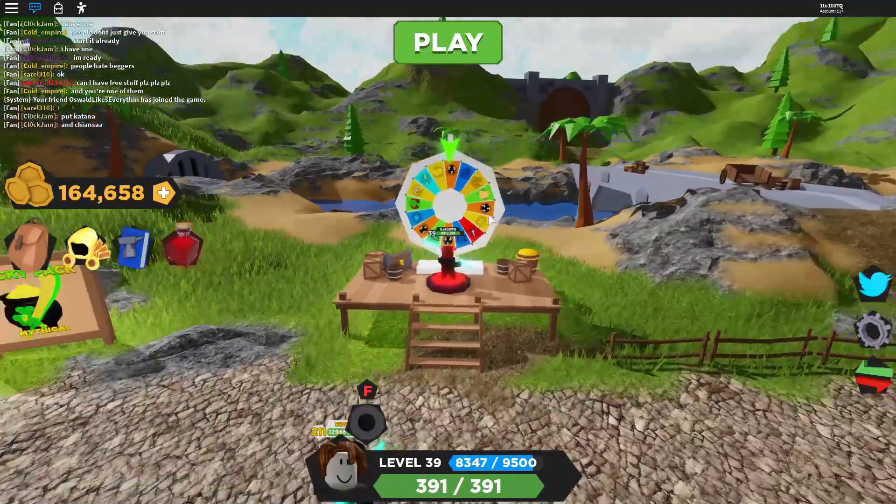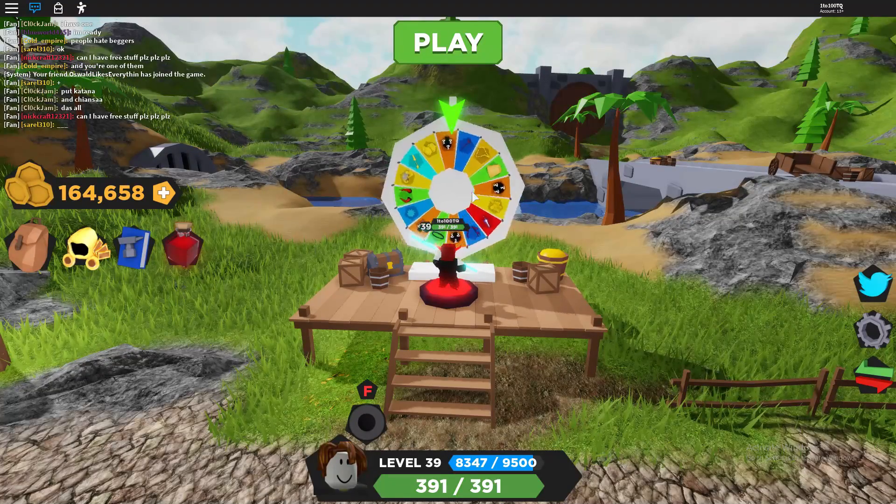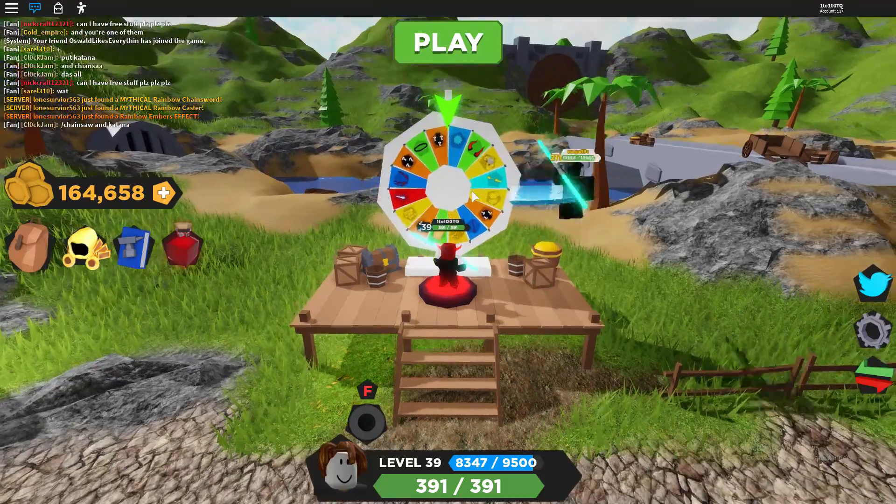So we're going to go here and get our wheel spin, because maybe we can get ourselves an ultimate before we get one on our main account. That would be fantastic — I don't think that's going to work out though.